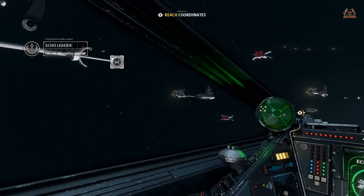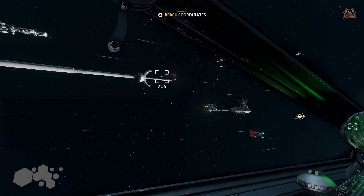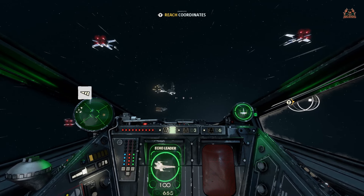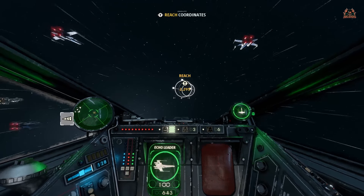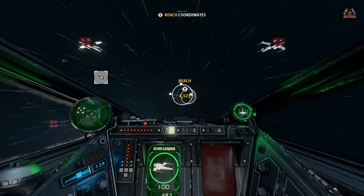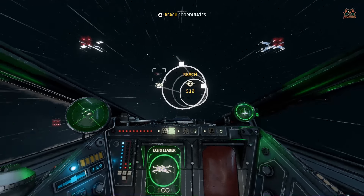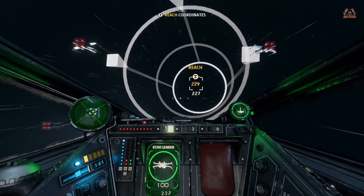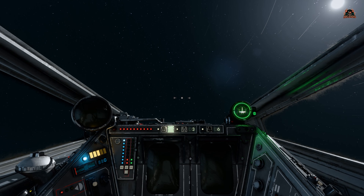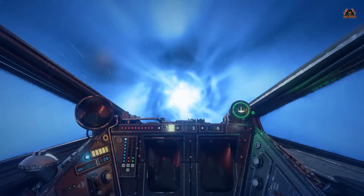We're flying off to the hyperspace jump point now. There's that quintessential battered look inside the rebel ships — not as clean and polished as the Imperials. The rebel ships are hard-working; hot cockpits with pilots in and out all the time. They really do sweat their technology. Here we go — S-foils are closed, and there's the jump.